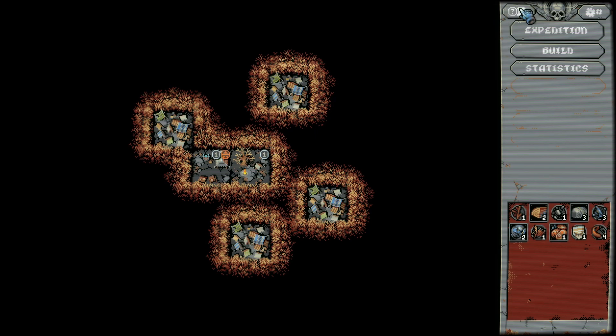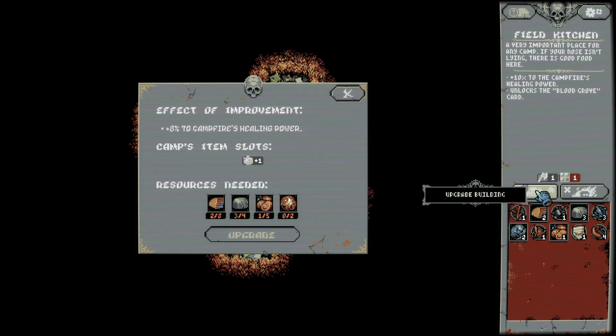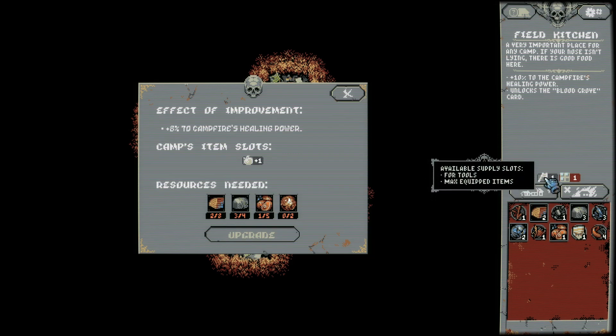It says show the build and improvement options - you can also press tab. It's showing available supply slots, tools, max equipped items. Not sure what that means. Camps item slots, plus one to something - ring, maybe?